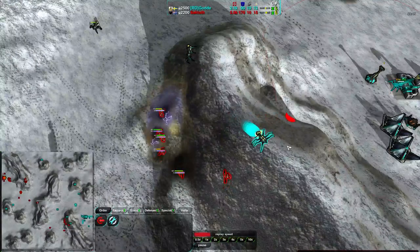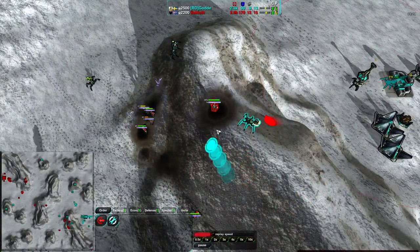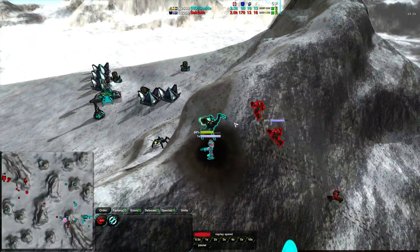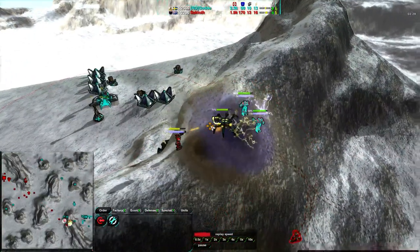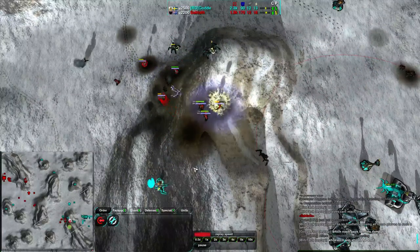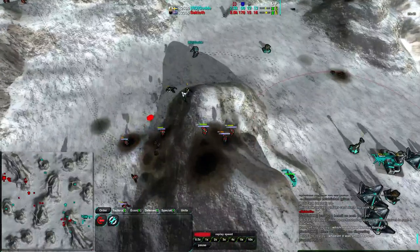However, these units are not able to actually deal any damage. The Venoms aren't actually getting hit too hard - the Glaives are trying to get into position to deal with them, but it's rather difficult to do so. This one Glaive gets lucky, but another Venom coming up the mountain will deal with it no problem. These Glaives are doing the best they can, but Venoms are hard to deal with using Glaives.